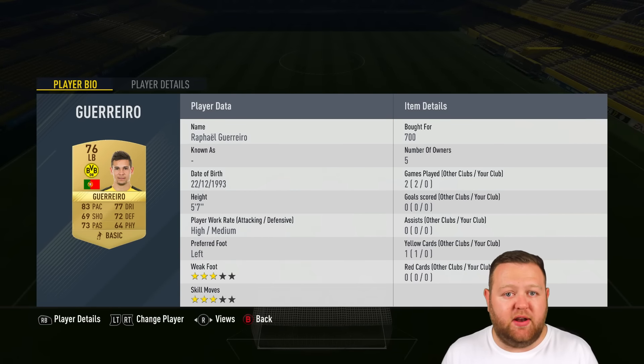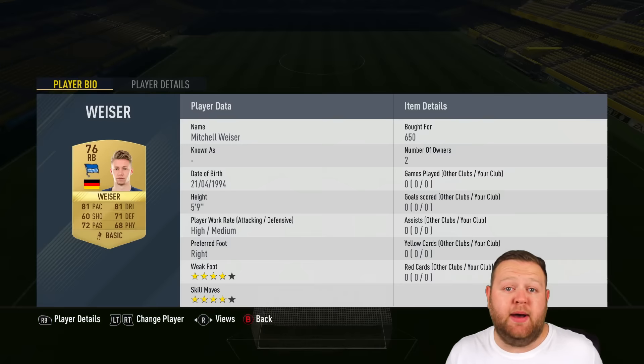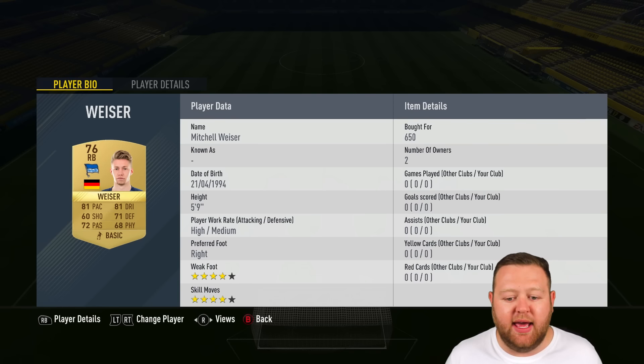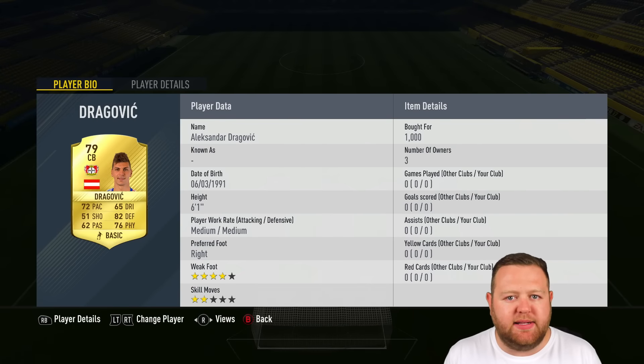We move on to the defence, and we start with a non-rare gold at left back. His name is Rafael Guerrero, a Portuguese man who plays for Dortmund — very solid left back. And then Mitchell Weiser comes in at right back today. He's actually a four-star skill, four-star weak foot player, and a really decent right back. He's kind of well-statted in every area, and almost plays like a right mid sometimes, which I'm pretty happy with.